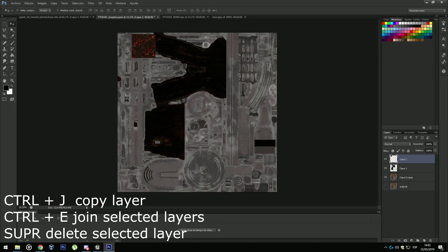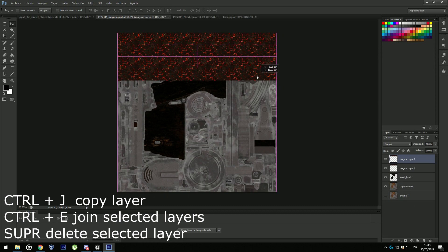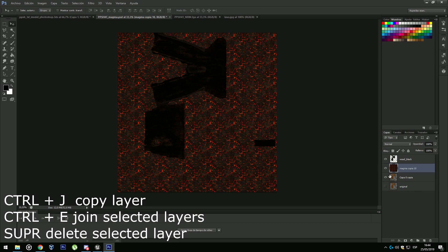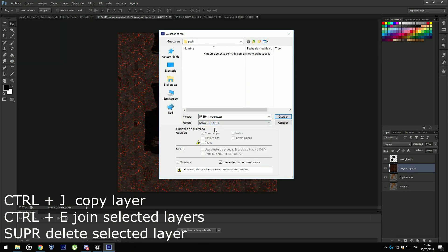Now we are going to quickly do the magma style. I'm going to take the magma texture and with Ctrl+J copy it, and then Ctrl+E to mix or join the layers. Now I'm going to save it as test two, then right-click Replace and select test two.